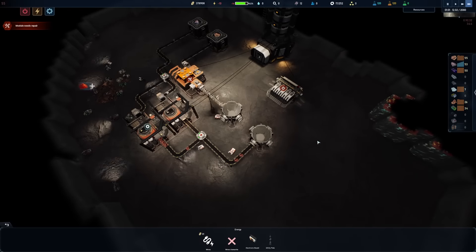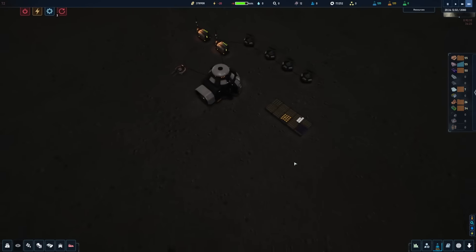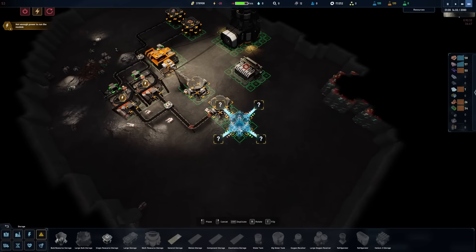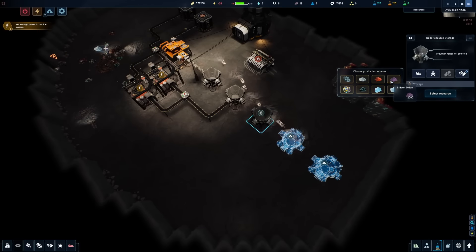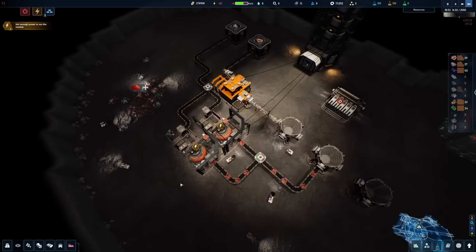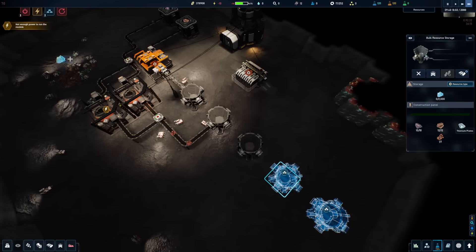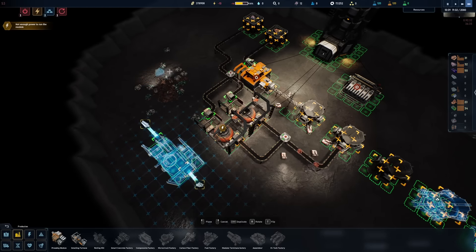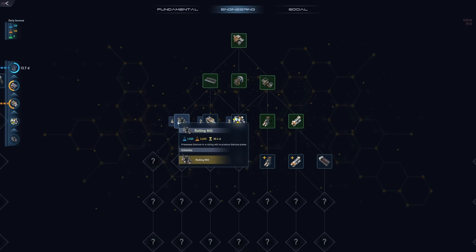The pylon adds a little more light down here too. A module needs repair — not enough resources, but thankfully it's a very quick repair. Okay, it's nighttime now, but we're getting a lot of steel back. Let's set up some more storages for the other resources we're mining — there was silicon, and two others. Now we can actually store some silicon. We're running very low on power so let's turn off the brick pressing module. We're out of titanium plates, and we'll need the rolling mill to make them into plates. The landing pad is almost done.